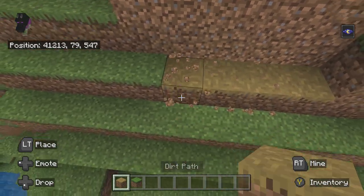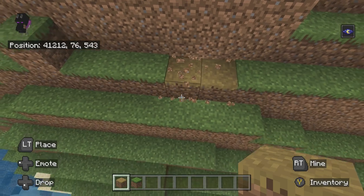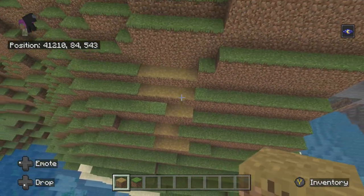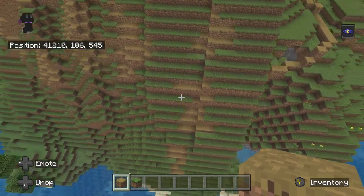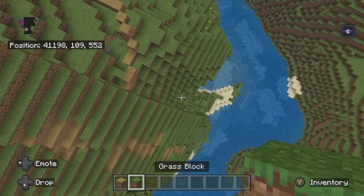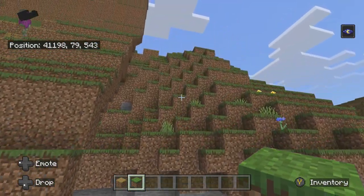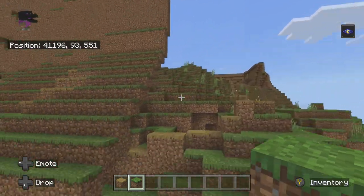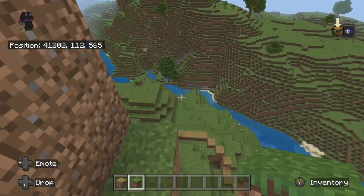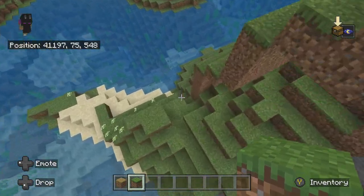Let's put dirt path. It's funny because this is one of the few builds you'll see where the dirt path is not for actually a path — it's just for decoration. It's kind of the hill IRL on it. It has like yellow stuff and dirt path looks the most accurate to it.